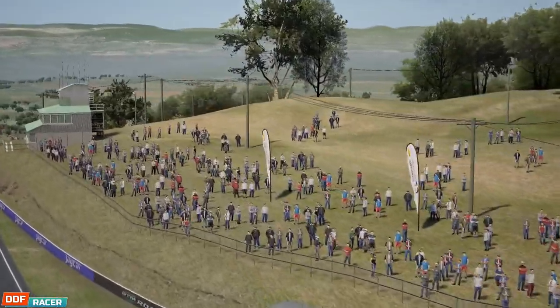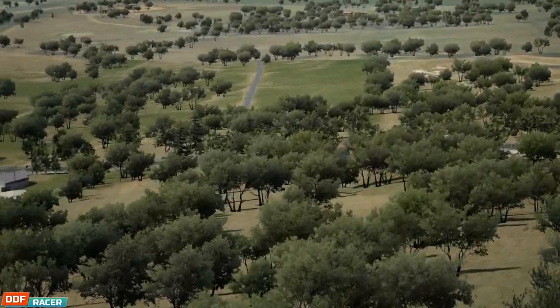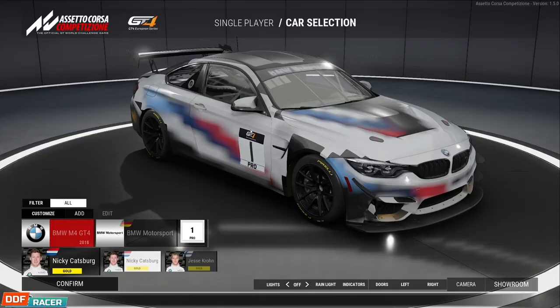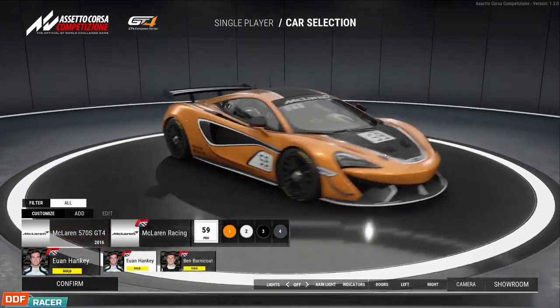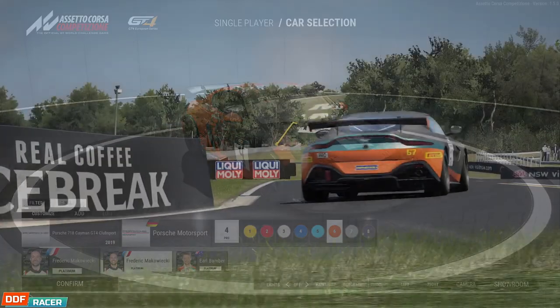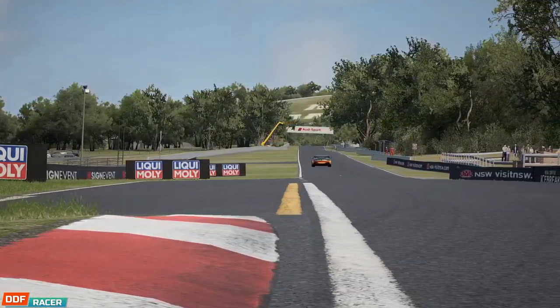In this instance, Bathurst, simply because it has a good mix of corner types, elevation changes, and a honking big straight. And also because I need to represent Australia at every possible opportunity, in case the government decides to do a deep dive on my permanent resident visa. So I guess you can call this the unofficial DDF Racer review of the balance of performance, but this is by no means extensive or probably even factually correct — this is just my personal findings after some limited testing. I'd probably need to spend much longer discovering the nuances of each GT4 challenger, but for a day one first impressions video, it'll do.